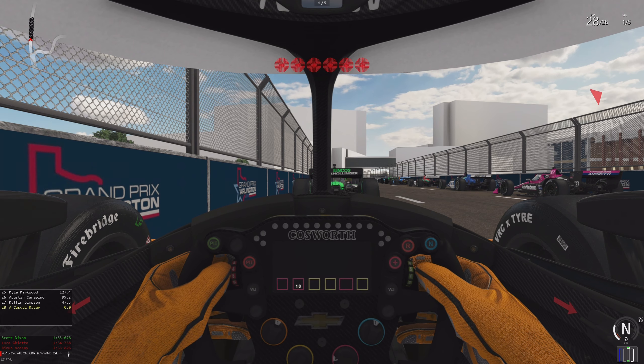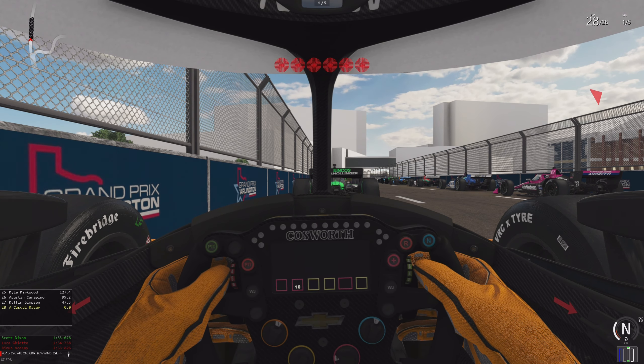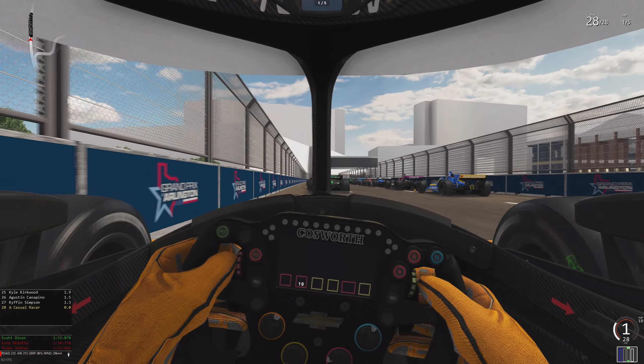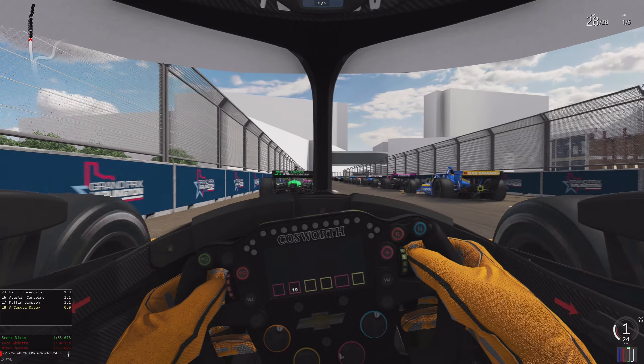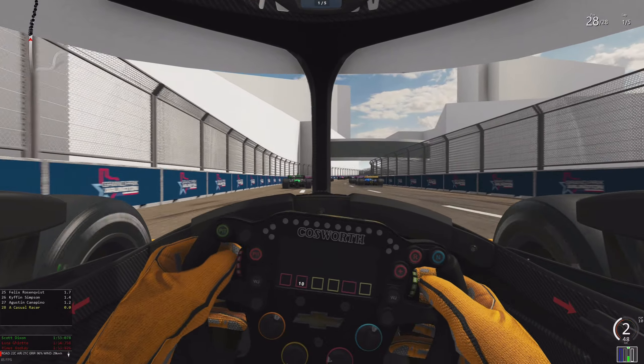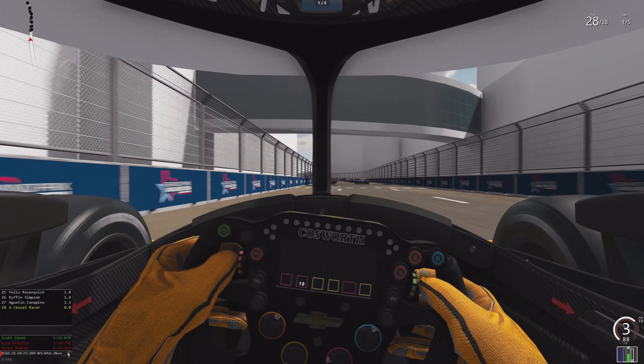Hello everyone, my name is Daniel and I'm just a casual racer. Today we're back in Assetto Corsa because the Grand Prix of Arlington Circuit is already available for the Assetto Corsa Meet community. It's an entirely free track and it's a beta — you can see some of the buildings here don't have textures, and I think some of the widths aren't exactly right.